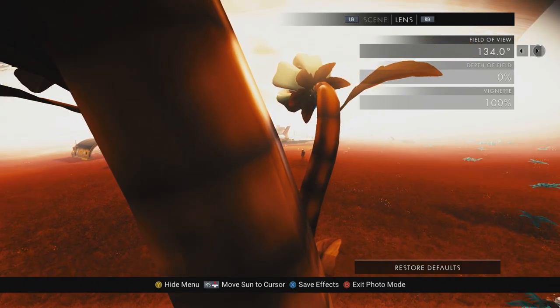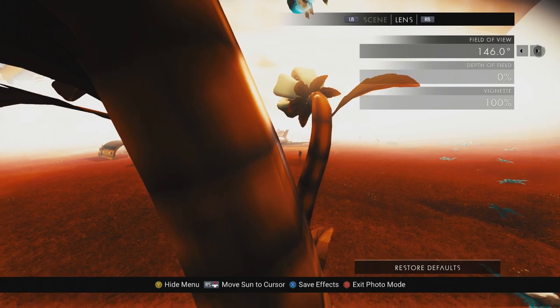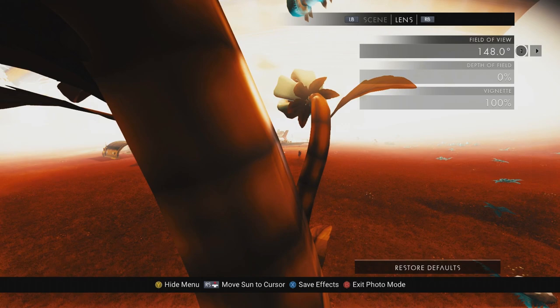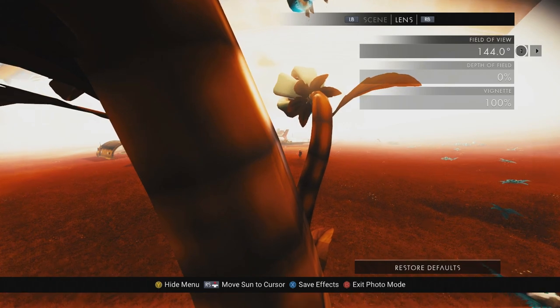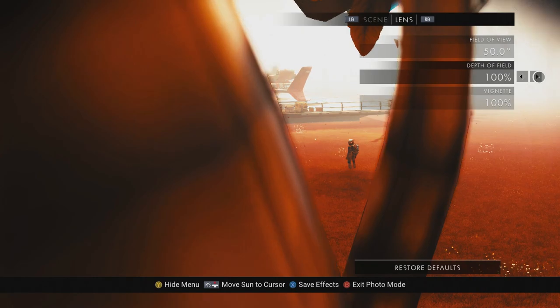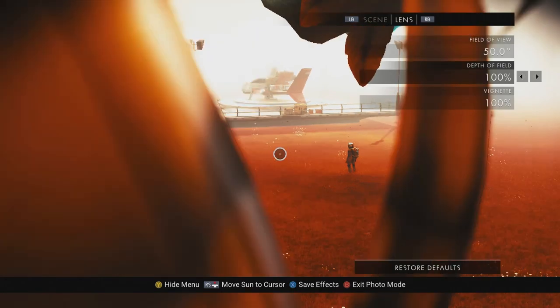The higher the numbers, the wider the frame — unlike your typical camera that uses millimeters where a higher number means longer, tighter shots. The second option is Depth of Field, measured in percentages. This simulates what a camera does when less light is introduced to the scene and the iris is wide open. It's a great way to separate your foreground from your background, or isolate your middle ground with background and foreground blurred out. I'm going to push this all the way up to 100% to achieve that effect.